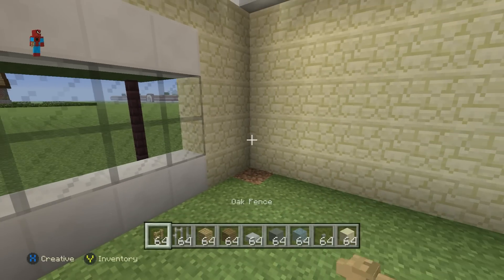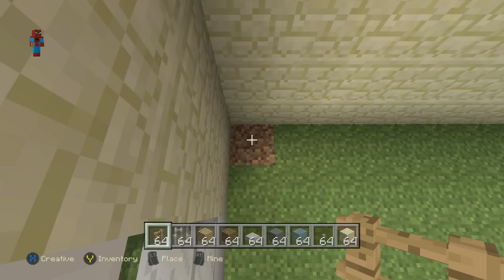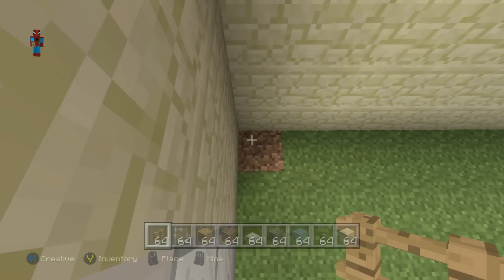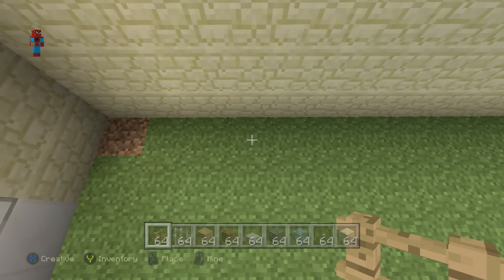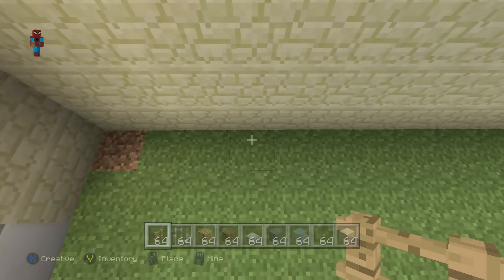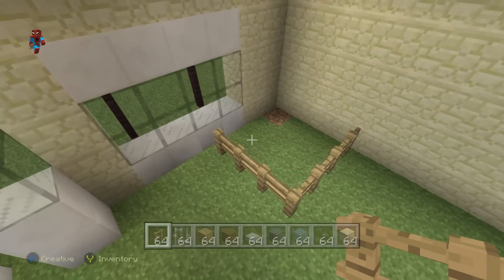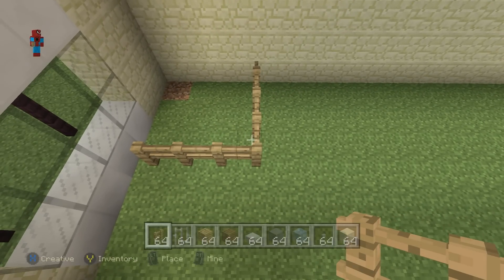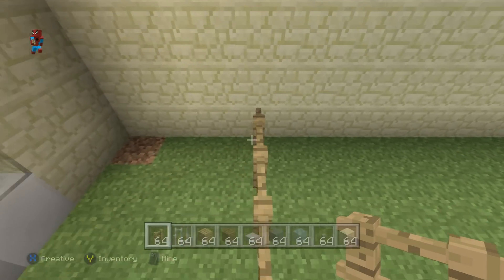From this corner block, we want an empty space that is three by three. Count in to find the fourth block from the wall — one, two, three, four — and have a row of four oak wood fence coming out from the wall: one, two, three, four. Then connect that to the window. A three-by-three space necessitates a four-by-four fence.